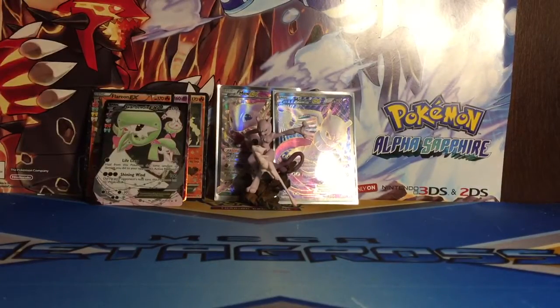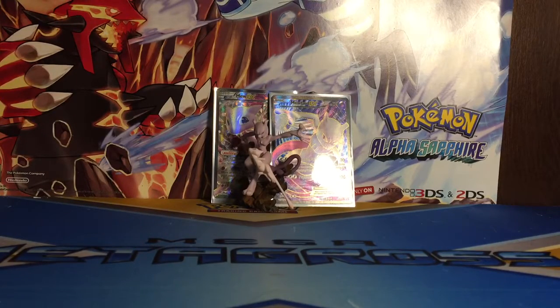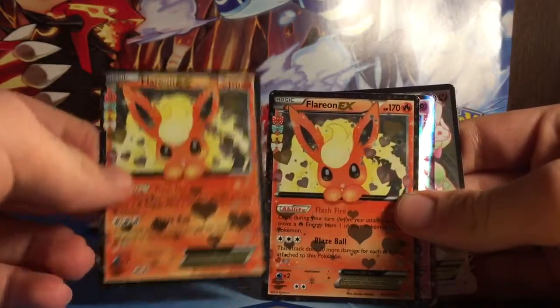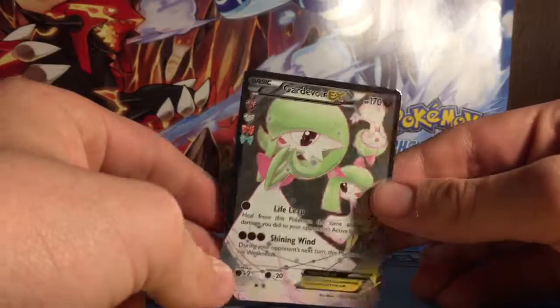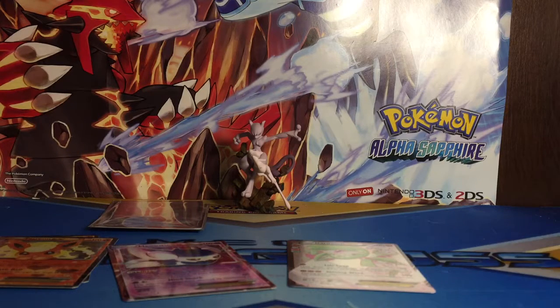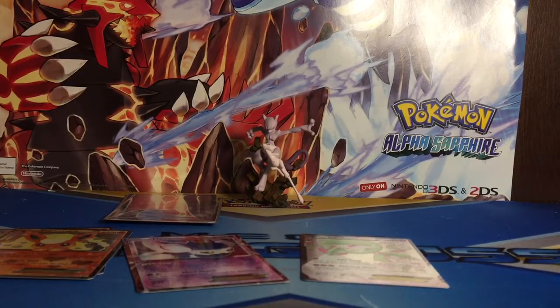Let's do a quick recap — gotta be careful with the cards. So of course I got the Mew and Mewtwo EX which already come with the box, and then I got two Flareon EXs from the collection, a Meowstic, and a Gardevoir EX. Thanks for watching — make sure to stay tuned for more videos. I'll probably be opening the new set that comes out October 31st, ordering a booster box for that set. I'll see you guys soon.